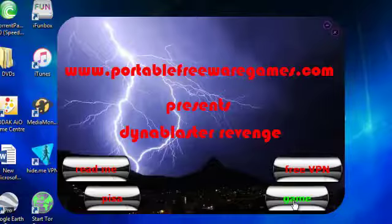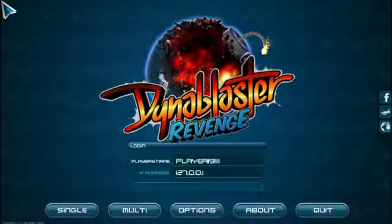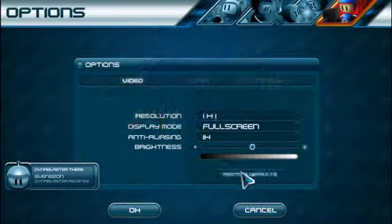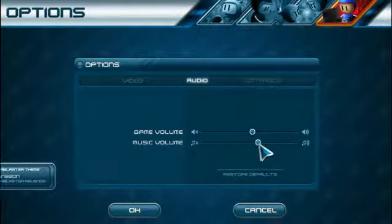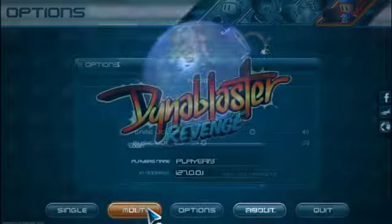Last but not least we've got the game option to play the game. Let's play the game. First thing I'm going to do is go into options, audio, and turn the music off so you can hear what I'm saying.